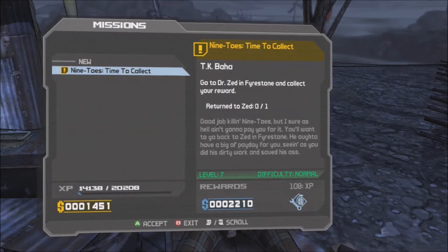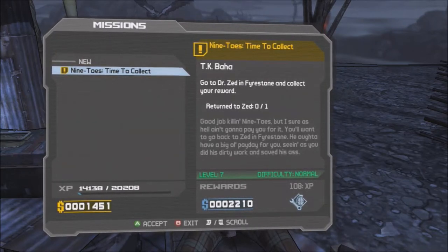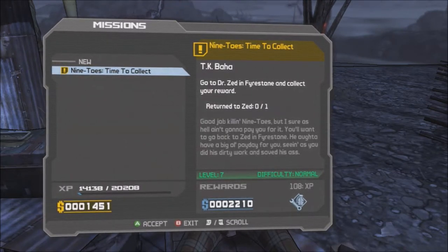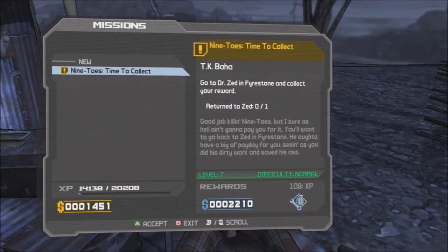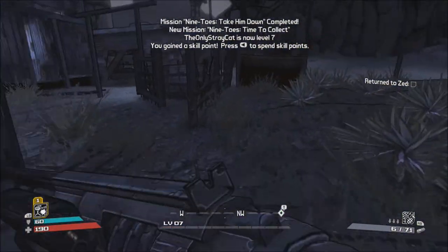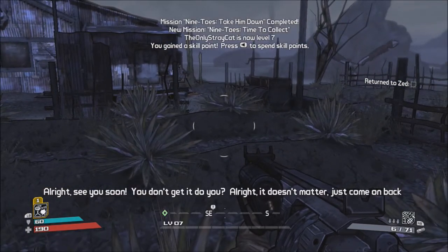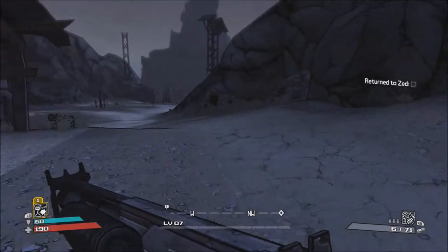Level up! Hey, not bad. Time to collect — we head to Dr. Zed to collect the reward. Good job killing Nine Toes, but I sure as hell ain't going to pay for it. Want to go back to Zed in Firestone — he ought to have a big old payday for you, seeing as you did his dirty work and saved his ass. And I got an extra skill point. Just come on back whenever you want. I got it, man — that was pretty good.